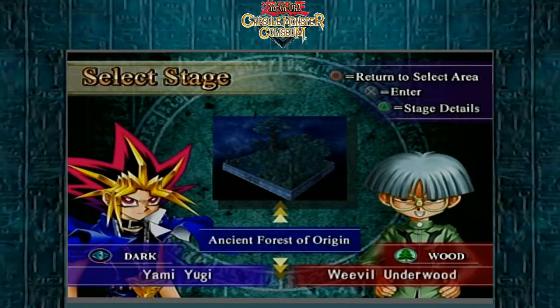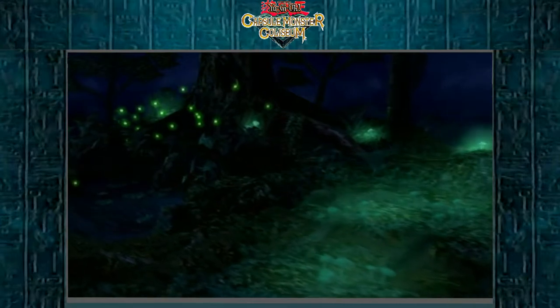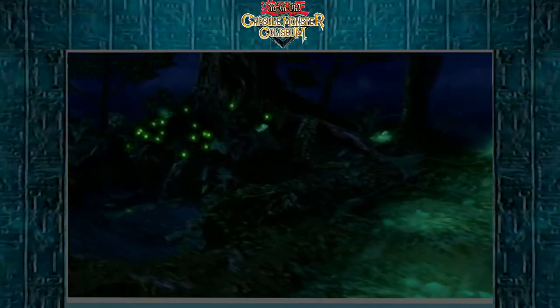Hello everybody and welcome back to more YuGiOh Capsule Monsters Coliseum. Last time we managed to defeat Rex Raptor, and this time we'll be moving on to the Weevil Underwood fight. In my opinion Weevil Underwood is a step above Rex Raptor - he did beat him in the tournament. Weevil is a wood monster user, as that should have been pretty obvious. His map should look cool - this looks like it could be very interesting.